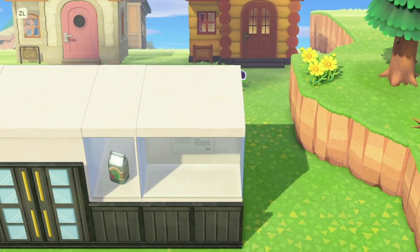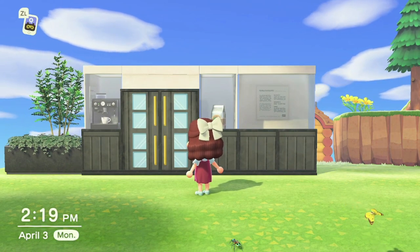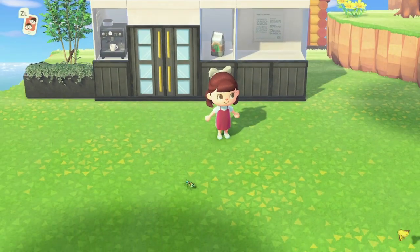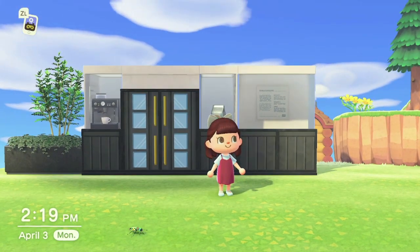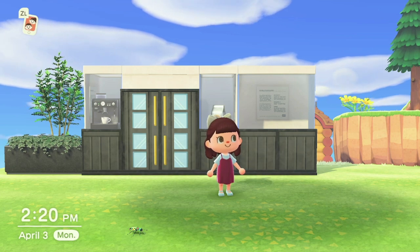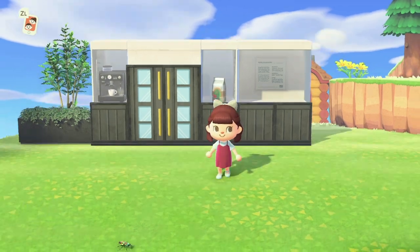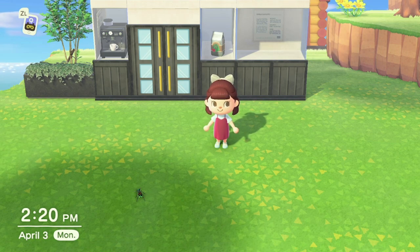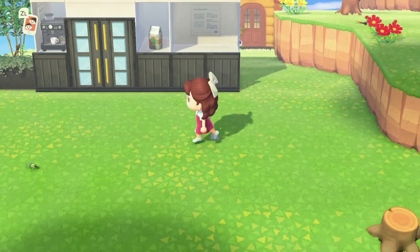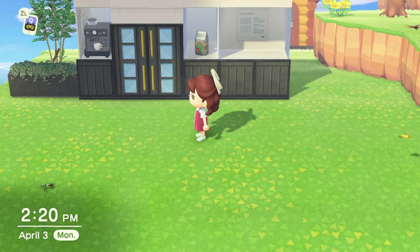There we go — that is what this one looks like being just a little bit bigger. Even though this is the last design, this is definitely not all of the different ways you can create fake buildings. I've also seen bookshelves used instead of the wide display stands — I just prefer this over those. That's going to be it for this video. I hope I've inspired you to help you create something spectacular on your island. Please be sure to like and subscribe so you don't miss out on any future content, and I hope to see you next time — bye!